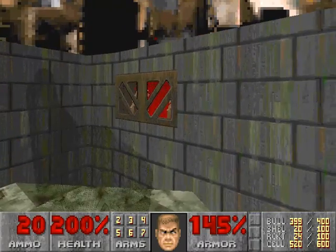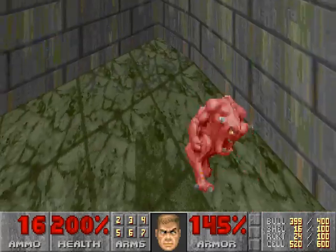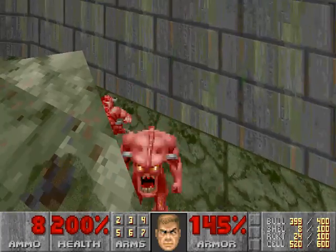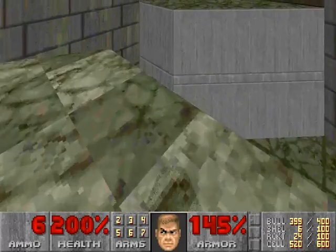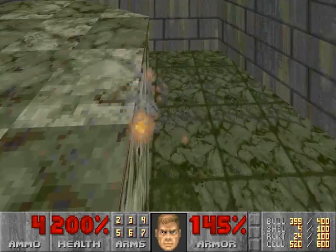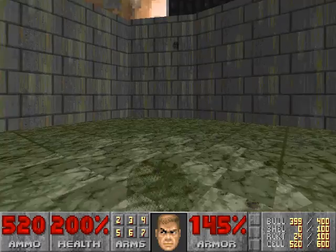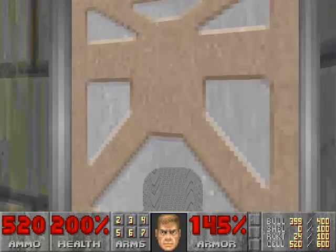There's a couple of imps over here. You really don't need an invisibility sphere right now. Where'd you go, little piggy? I call them piggies. I call the Arachnotrons fatties, and the little demons piggies. I can drop down now because I've got invisibility on — he can't see me that well. This lowers that, so this raises. Then we can go over here, and boom.